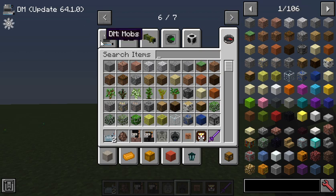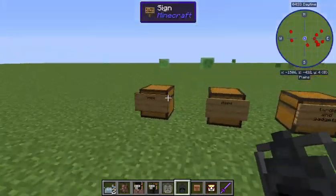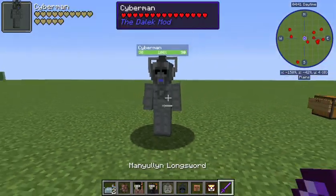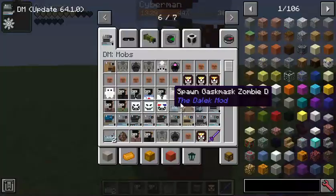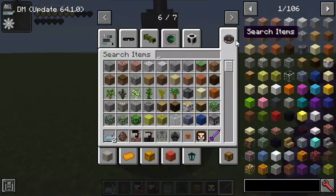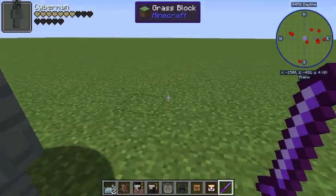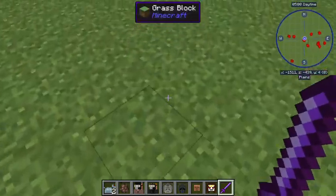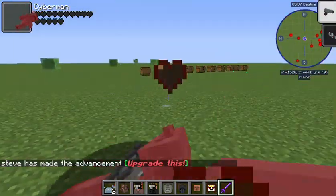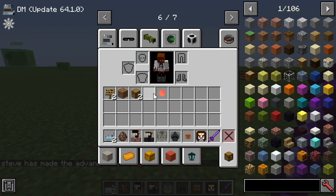There are so many mobs - they've got their own separate tab with all these Daleks and mobs. I just picked the most popular ones. Here we have the 2000s Cybermen, which are my favorite. Fun fact - if you wear steel boots you will sound like a Cyberman when you move, which is really cool. The 2000s Cyberman will drop steel ingots and laser charges.